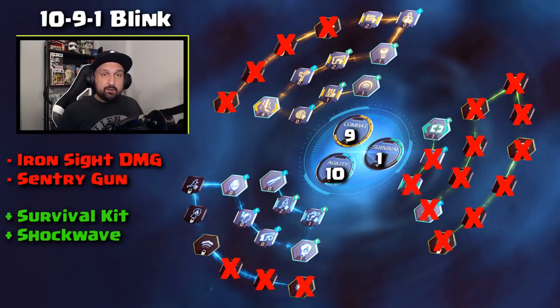Now if you're a Blink player and you do a lot of duels, I think this could be an interesting variation: 10-9-1 for Blink. You will lose the Ironsight damage, which I don't think shotgun players really use, and you will lose the Sentry Gun — also not a great skill for duels. You will gain access to Survival Kit and Shockwave. Now I have a feeling that Blink will probably be nerfed — it has to be nerfed. If you get Blink and Survival Kit, it's gonna be a bit crazy. I think Blink players might lose the knockdown effect and will have to combine it with Shockwave, but I'm not sure about that. We'll see really soon. Still, Blink will be viable — Blink, Survival Kit, get in the face, and Shockwave if you need to.